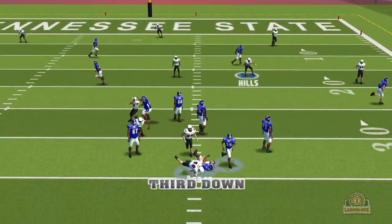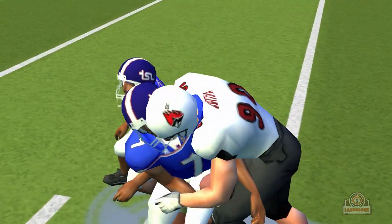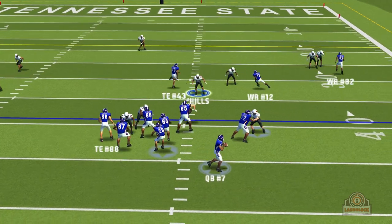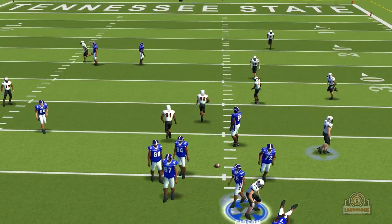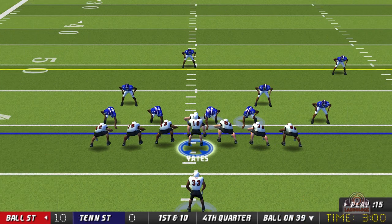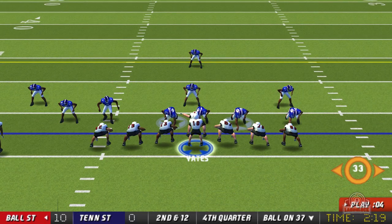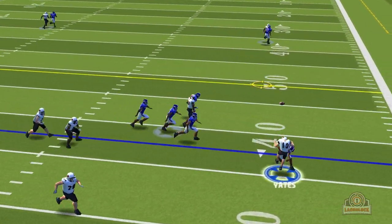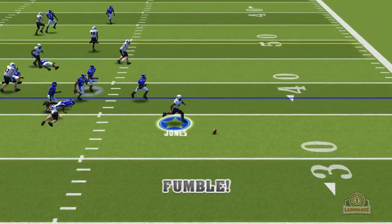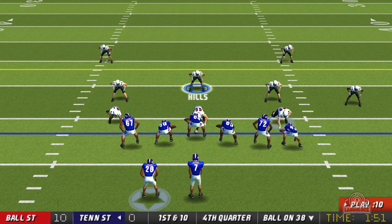Number seven steps back and Montoya gets the sack — third and 14. Number seven steps back again, Montoya gets to him again — fourth down, they have to go for it on fourth and 21. Number seven steps back, Gibson forces him to throw it away and it's going the other way. First and 10 for the Cardinals — Jones is not having a day at all, just losing yards. Yates rolls out, sees Jones, gets hit as he throws — third and 12. Yates hands it off in a bad option play — that could have easily been a turnover but we go three and out. First and 10 for the tigers.